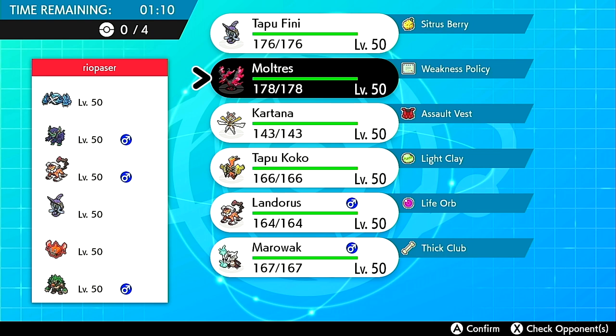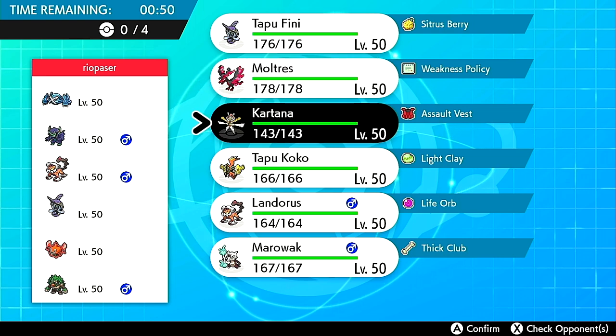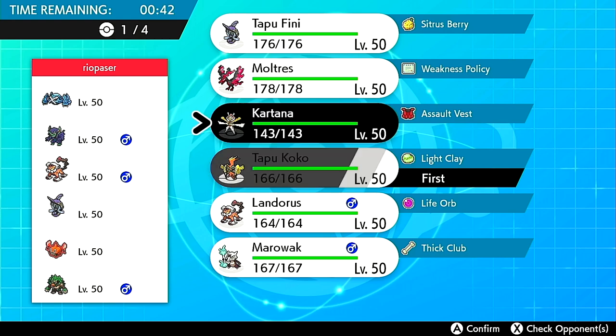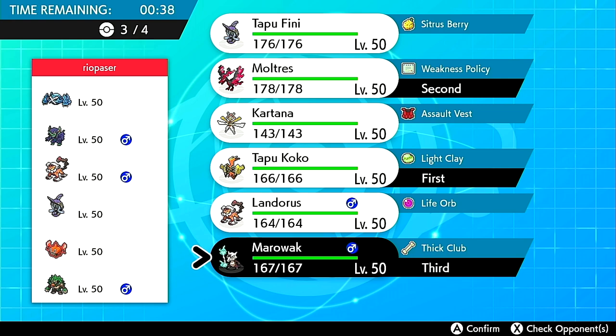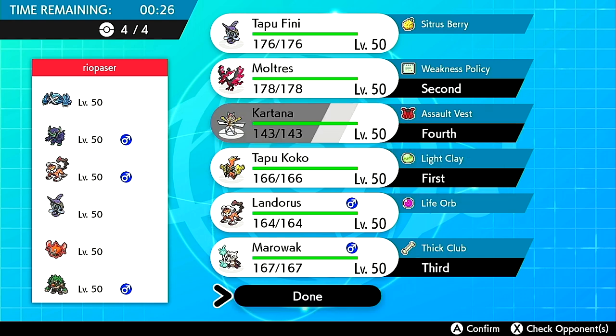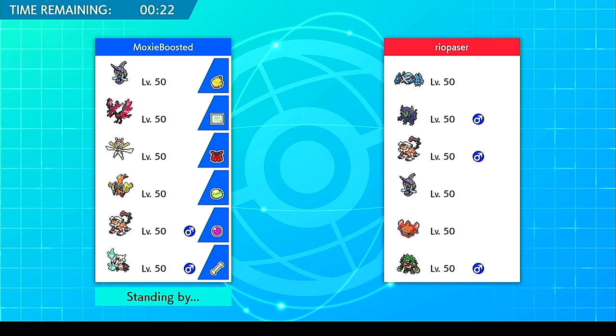Looking at the opponent's team: Metagross, Grimmsnarl, Landorus, Tapu Fini, Rotom-Heat, Tapu Bulu, Rillaboom — I think this is a Players Cup team I've seen before. They definitely don't like screens on my side of the field. I could see some issues facing the Rotom-Heat, but with Moltres on the lead and Marowak in the back, I should be able to deal with that. Marowak is immune to the Electric and resists the Fire. Kartana has a good matchup versus Tapu Fini, Rillaboom, and to an extent Grimmsnarl — though Grimmsnarl screens plus Thunder Wave could be devastating.